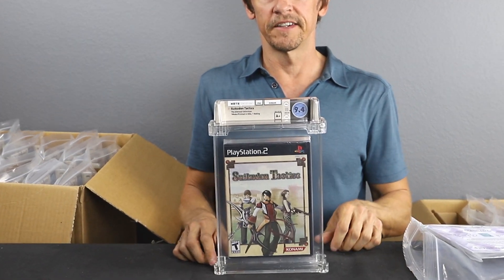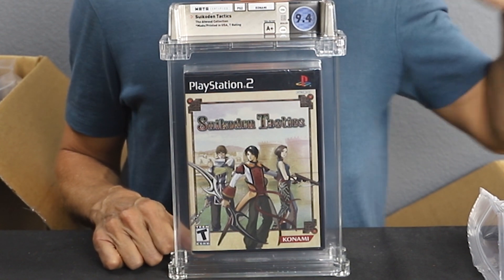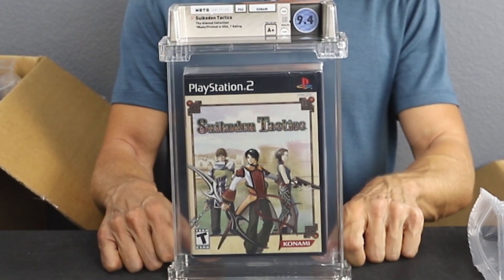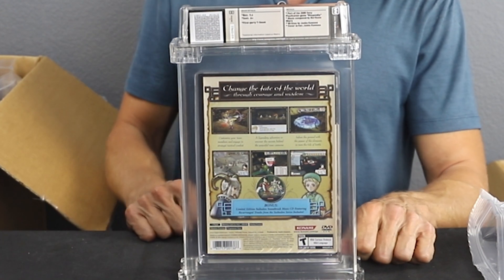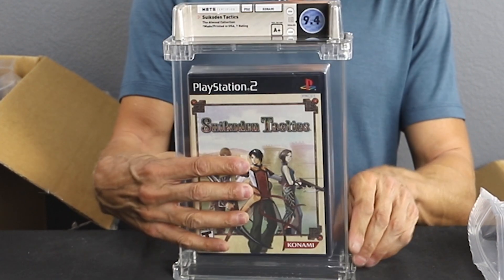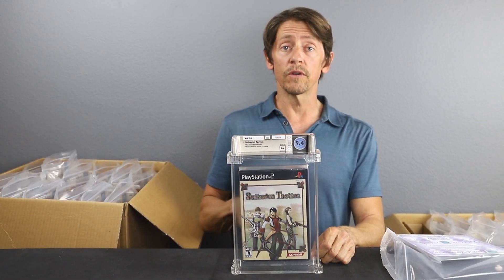Coding Tactics — this was a pretty common game a few years ago, but now you can hardly find it. 9.4 A+. We would have liked to see a better grade on this, but 9.4 is still a great collectible grade. Coding Tactics — a great Konami game from the turn of the century. 9.4 A+.